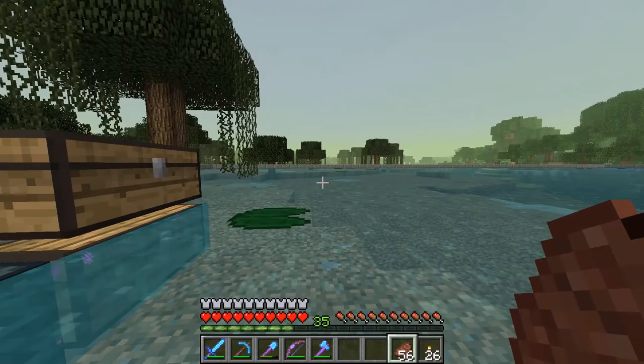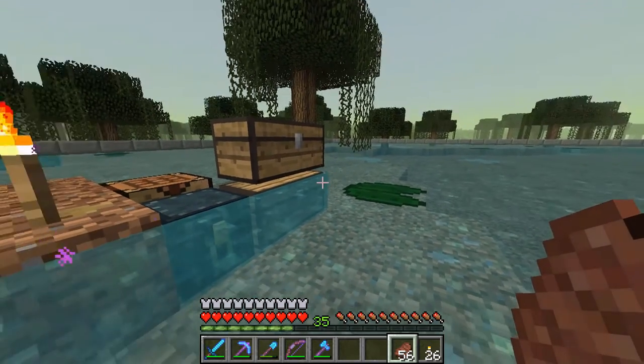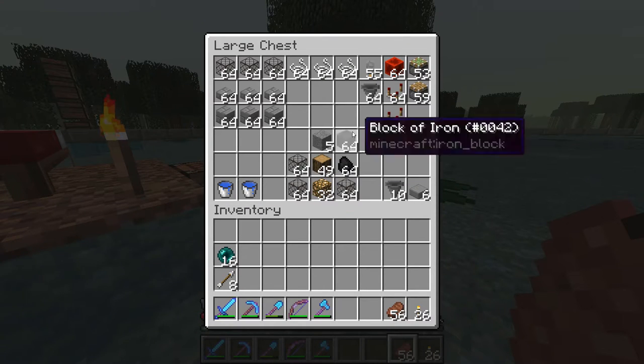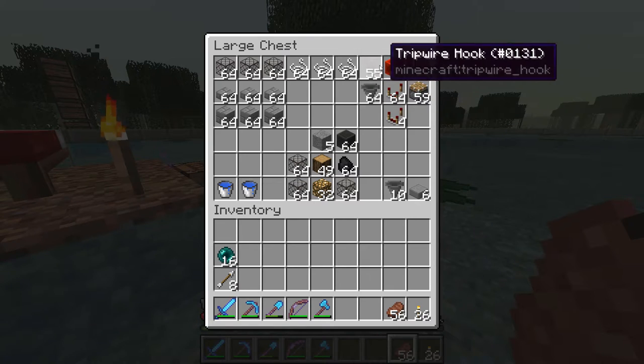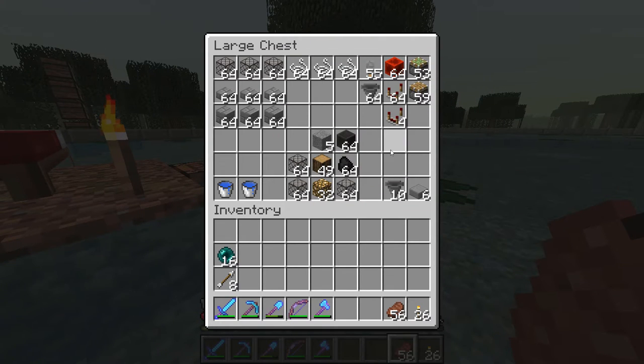We are back here at the site of the Future Witch Farm. I've got a little bit of progress done and we've got some chests here. The first one we're going to take a look at is the materials for the farm itself. We're going to be going with the design by Zizuma Void, and I'm going to link his tutorial down in the description box below. It's a pretty simple build — not the most efficient in terms of fastest spawn rates, but it's pretty good.